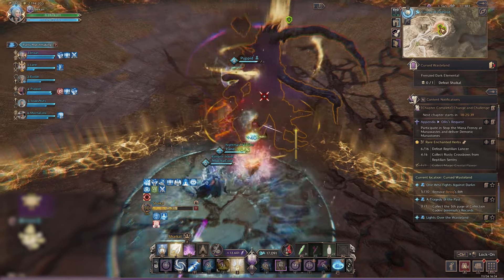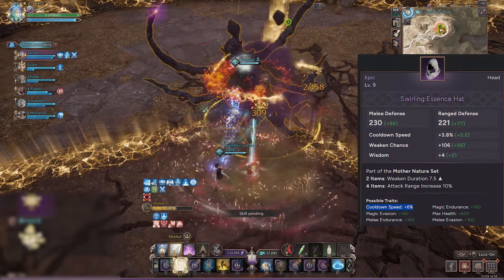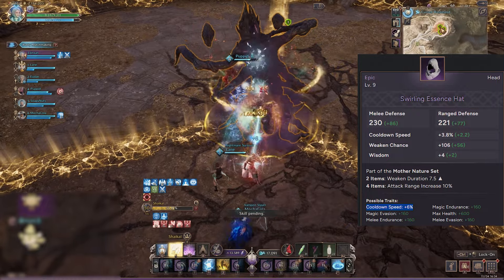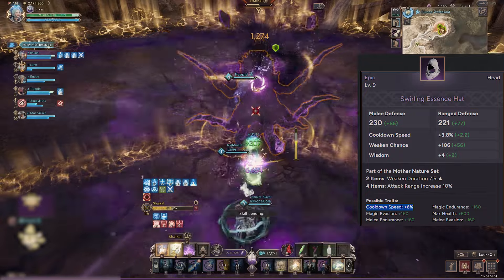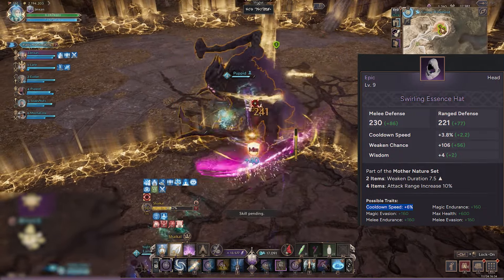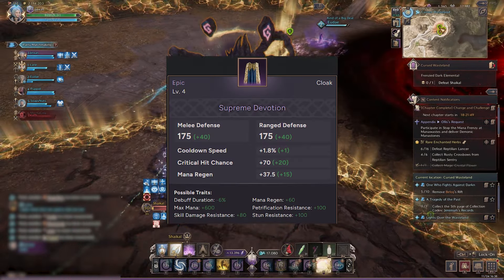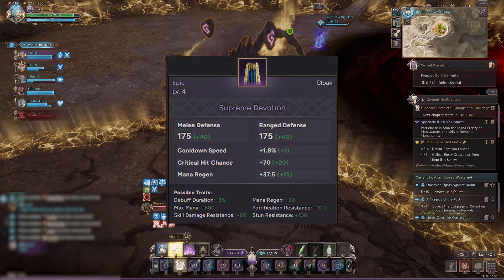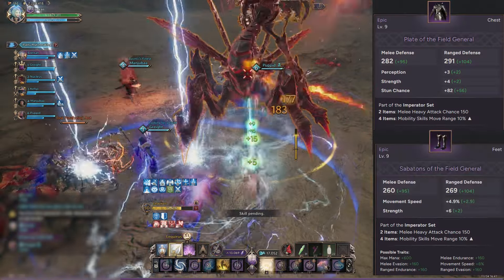Right now I'm using the Swirling Essence Hat because it gives you the most cooldown reduction out of all hats when you pair it with the cooldown trait, which gives you a total of 10% cooldown reduction plus 1% from the four Wisdom. As for cape, I just use the one cape that pretty much everyone uses, which is the Supreme Devotion, for even more cooldown reduction.